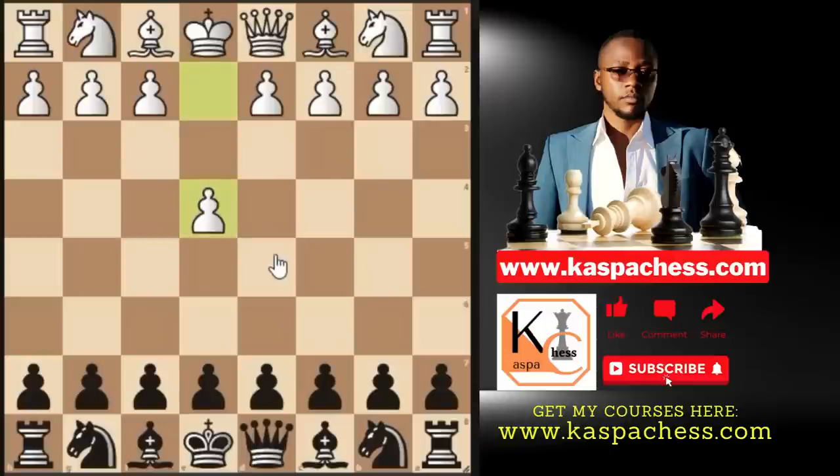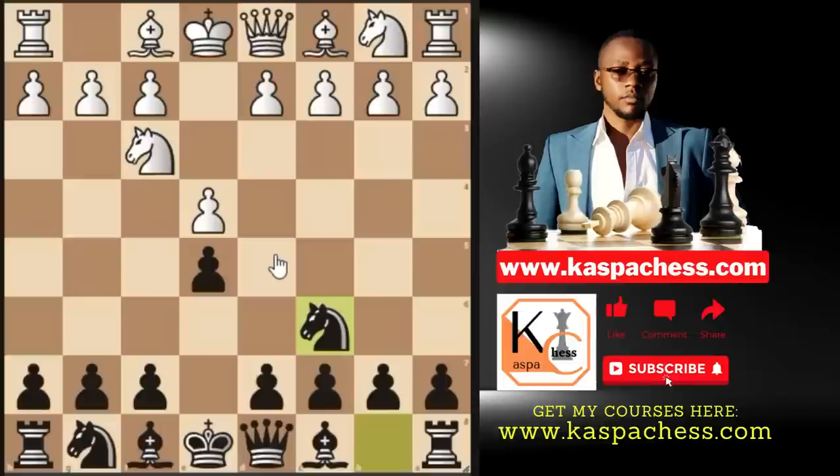White begins with pawn to e4, then you go e5, knight f3, knight c6. The trap I'm about to show you is one that will give you much confidence to face the Ruy Lopez — you will never be scared of it again once you master this trap. So they play bishop b5 and then you go a6, the main move. Knight to f6 before a6 is also playable — it's called the Berlin defense, my favorite.